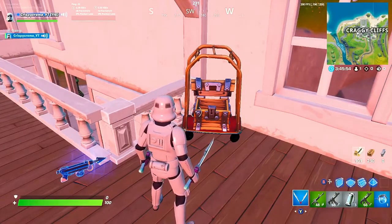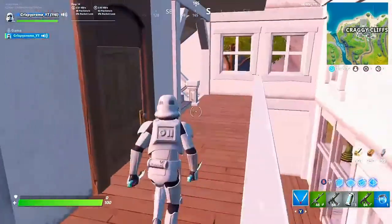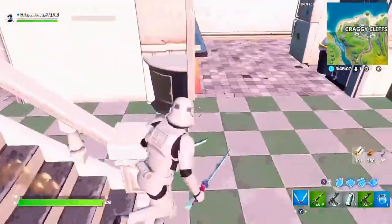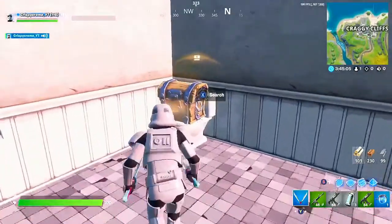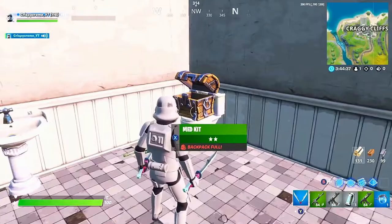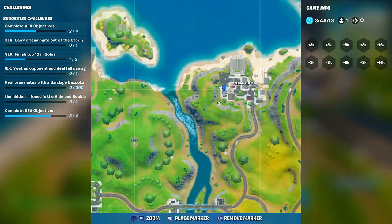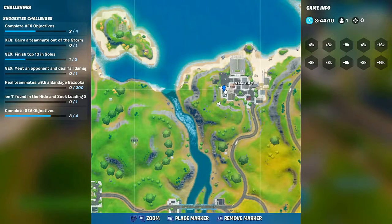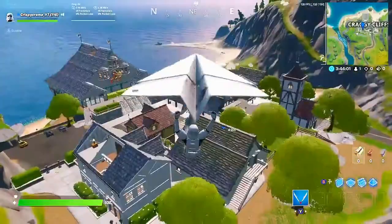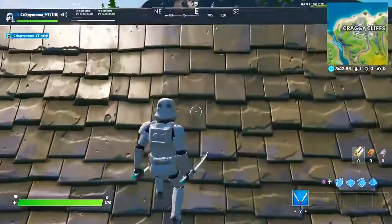So that's our second chest in this house, but our sixth chest total in Craggy. Once you get that chest, come down the stairs and in this little bathroom you have your third chest of this house — our seventh chest overall. That house was this one right here, and that's one of my more favorite houses to land at.